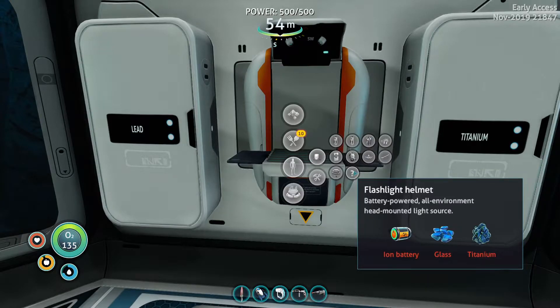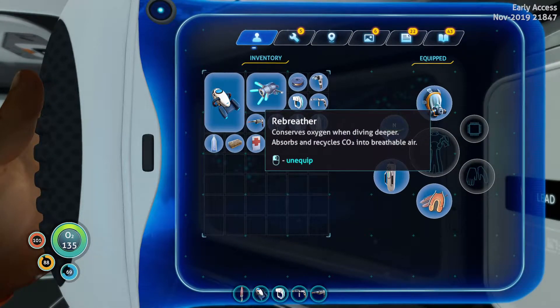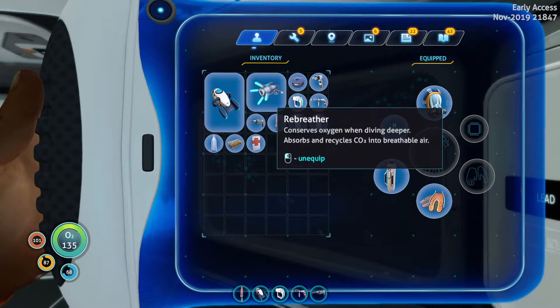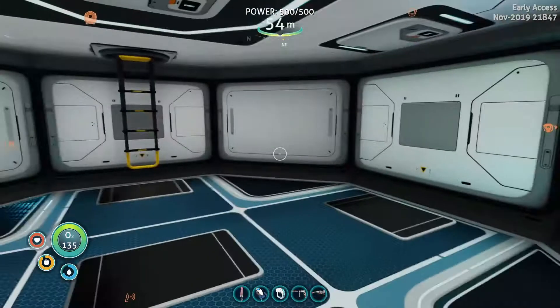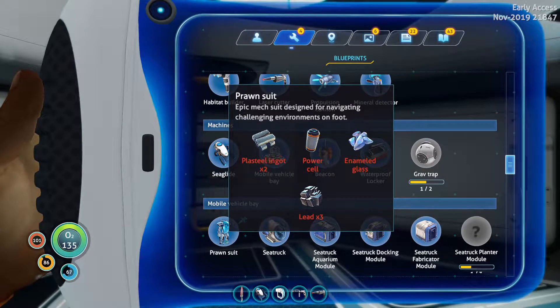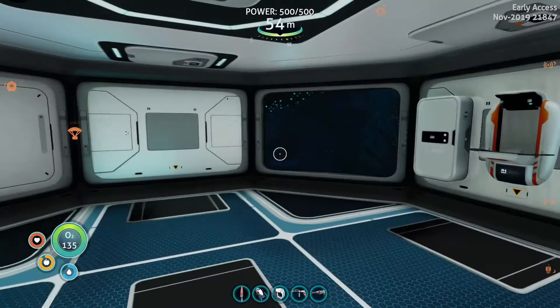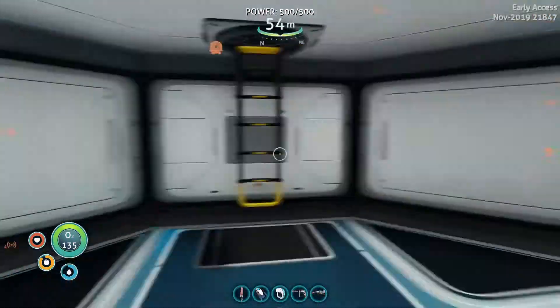I can make this flashlight helmet, but I'm kind of worried that if I make it, it's going to knock off my rebreather, which I kind of really need. Otherwise I can't even go below 100 meters. So that's going to take off my rebreather. I kind of don't want to make that. It's cheap to make though. What do we need for the prawn suit? All those I have. I don't know if I have two plastic ingots or not. I can't make it just yet. I need more lithium, which I need to go back to the volcano place to get.